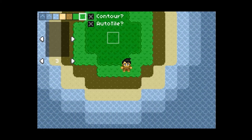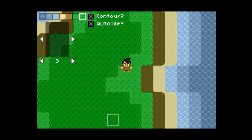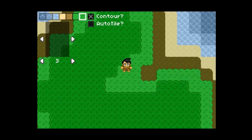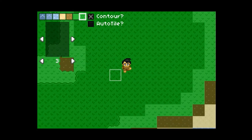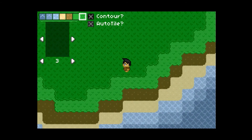The algorithm for this is pretty slow at the moment while auto tiling is enabled, especially with larger brush sizes. So I added the option to temporarily disable auto tiling. Any tiles that you paint while auto tiling is off will be resolved as soon as you turn it back on, so it's a useful option for when you're editing large areas of the world at once.